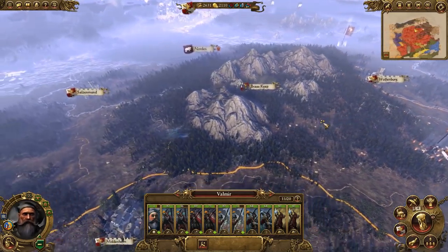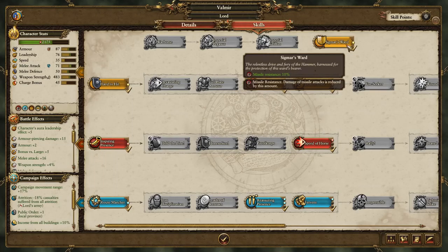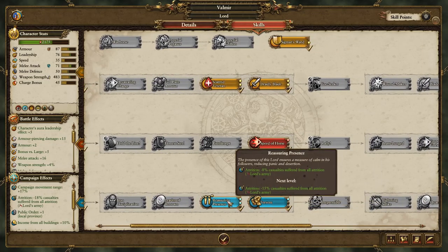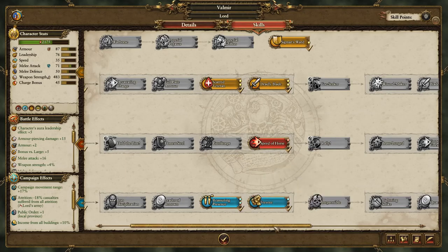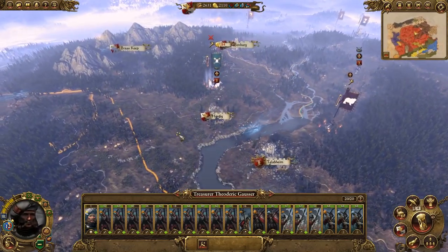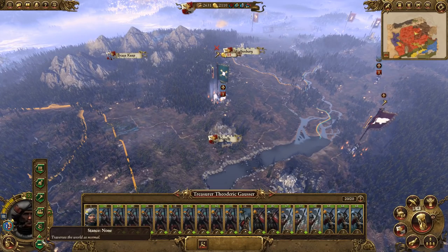Let's head over here - there we go. Are we in our territory now? I don't think we're quite in our territory, but it doesn't matter, I'll leave him there. Let's have a look at Valmir's skills. He's got veteran deadly blade, Sigmar's Ward - it's a bit of a waste, he hasn't even got a war horse. He's got charge bonus but two points wasted in reassuring presence. He sucks.